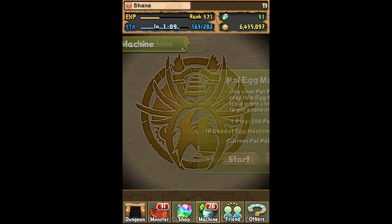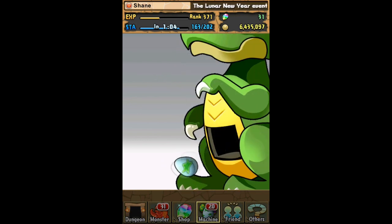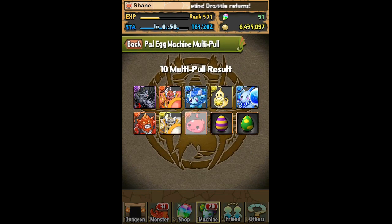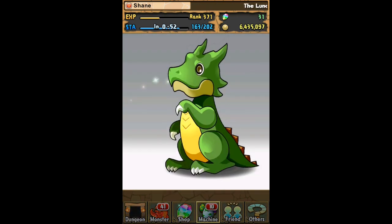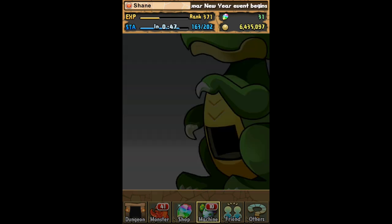The exact same thing can be said for the super king dragons — they have their own specialized dungeons that cost 50 stamina, where you can catch the big dragons and use them to power up your monsters quicker. In closing, the PAL egg machine can drastically speed up your progress in Puzzle and Dragons as long as you use it at the correct time. Thanks for watching — leave a comment if you wish, I read all of them, and I'll catch you guys later.